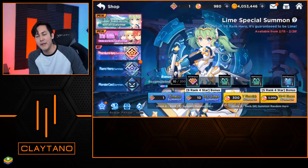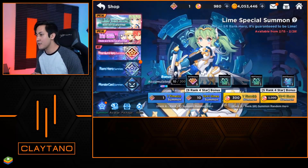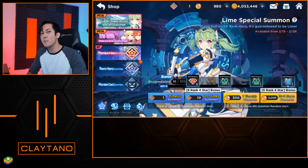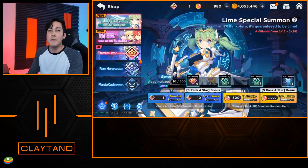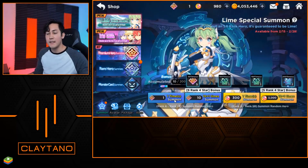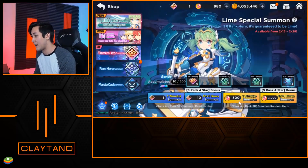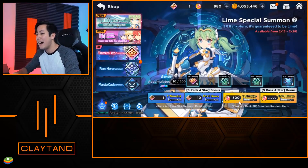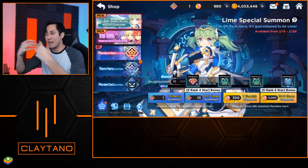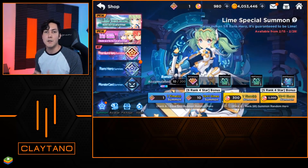And if you think that isn't free-to-play friendly enough — when they come out with new characters and have different banners, such as this one here for Lime, if you happen to pull an SR unit, it will be no other unit besides that banner unit. You don't even have a possibility of getting something else. You acquire a ton of gems throughout your missions — trust me. Once we get into that after the summons, you'll see they just start piling in, and that's how you'll get to 200 summons super quickly.